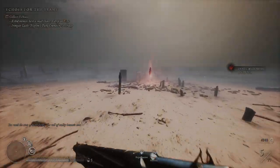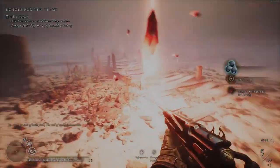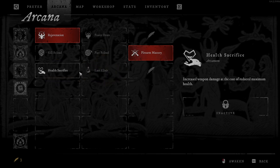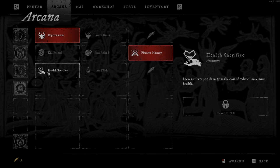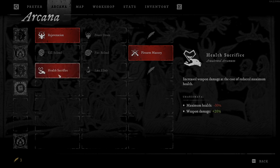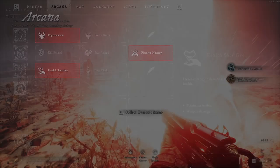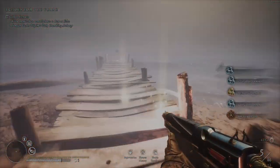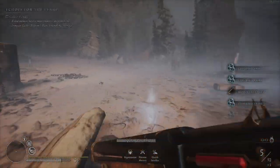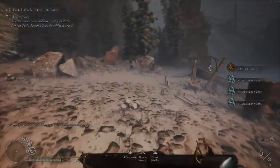I will try to get to the dungeons with all five potions, because you need them for the last boss. The boss has a few phases. Health Sacrifice or the last elixir — Health Sacrifice. Maximum health is minus 30%, but weapon damage is close to 20% more.